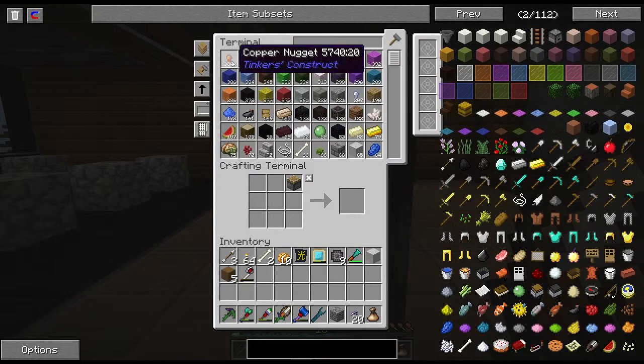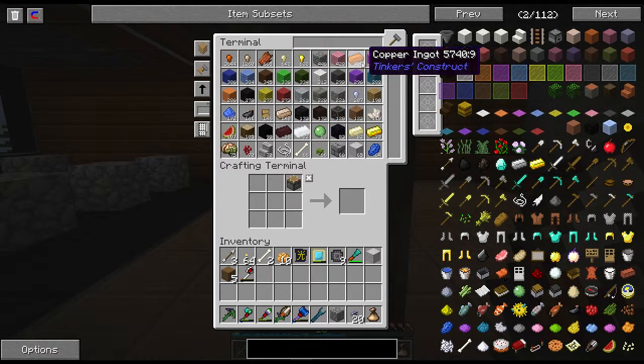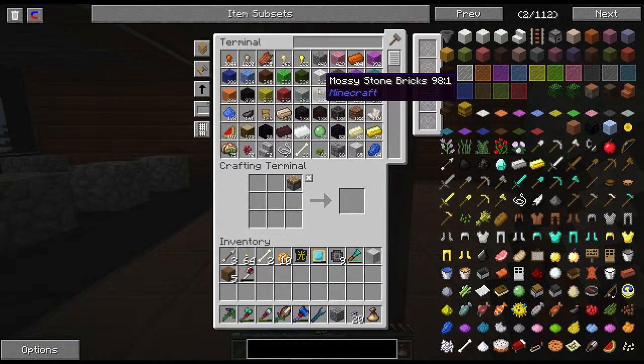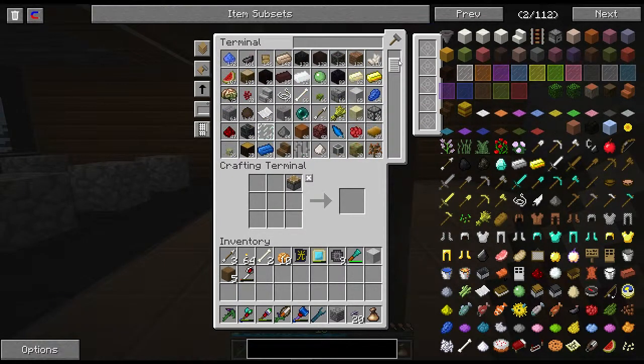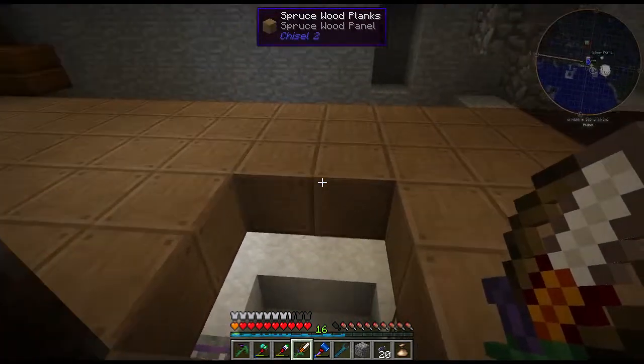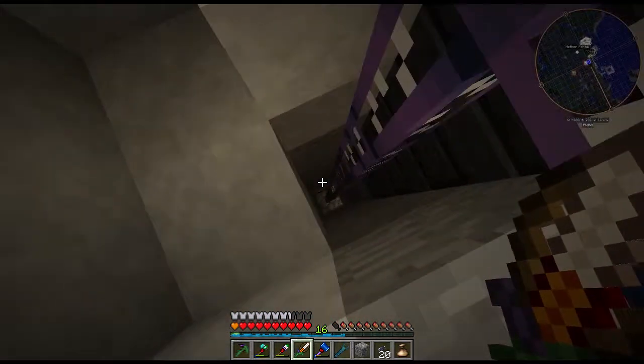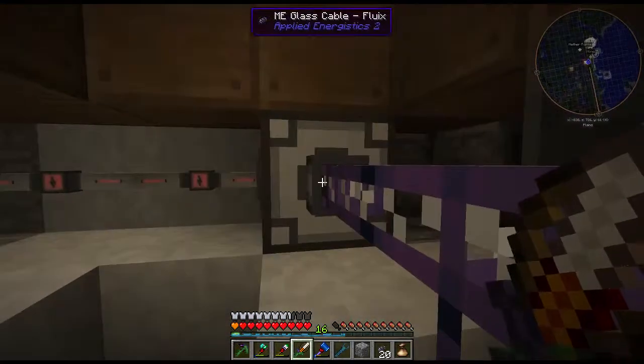We can see all of our items — all of our ingots are here, all that fun stuff. There's the copper ingots, and then here are those same copper ingots shown as nuggets. The compacting drawers allow you to do that. I mean, it's as easy as that — I dedicated an entire episode to this, though I did a lot of the time-consuming work off-camera, like digging holes.